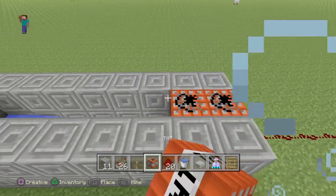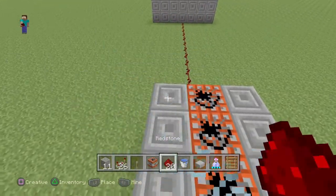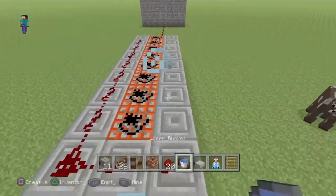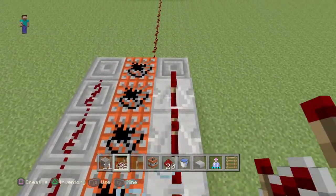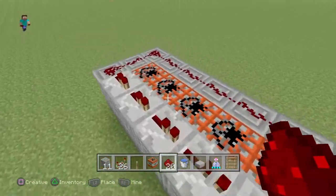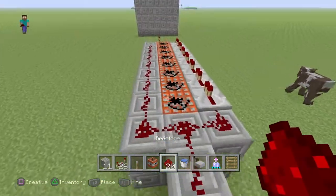If you guys can hear my controller clicks I apologize for that. You want to fill this in with TNT just on the top there, and then you want to place redstone going to this block and then it goes on to here. Then place redstone repeaters till here — there's one block left on each side — and then you just want to place redstone right there.